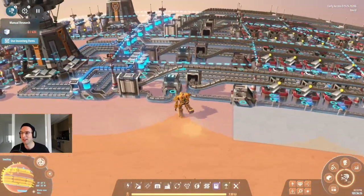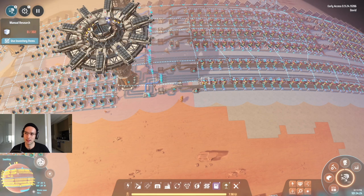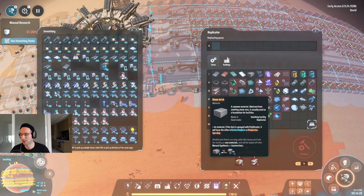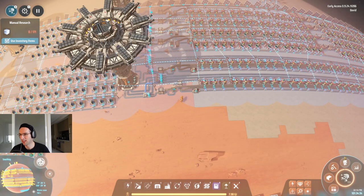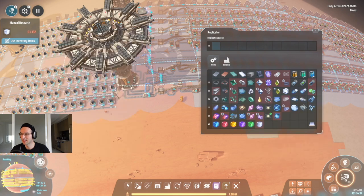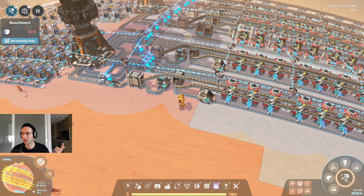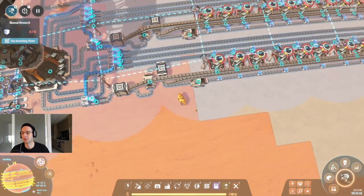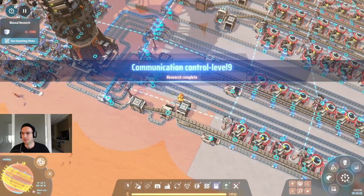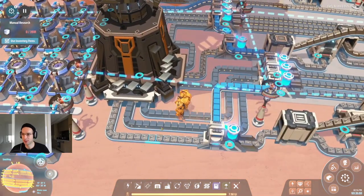The way I'm going to structure this is to show you all of the production lines it takes to make this. As you probably know, foundations are made of steel and stone brick. Steel is made of iron ingots, so we're going to show you the iron ingot production line, the stone brick production line, the steel production line, and then the foundations production line.